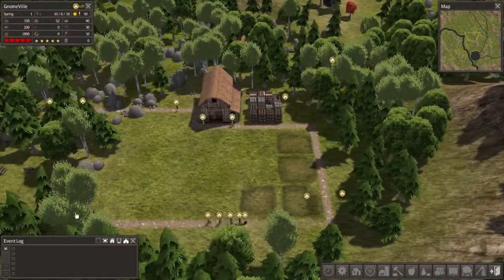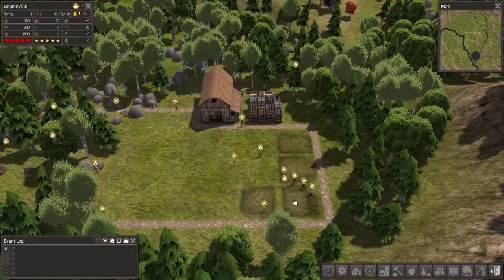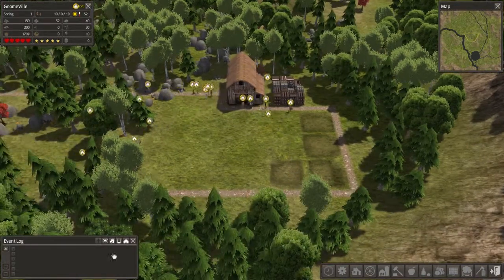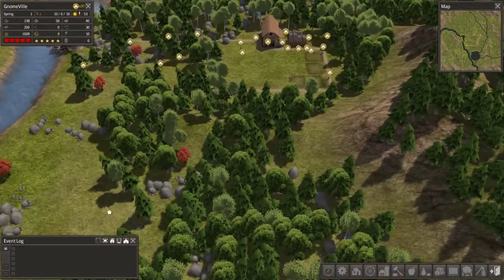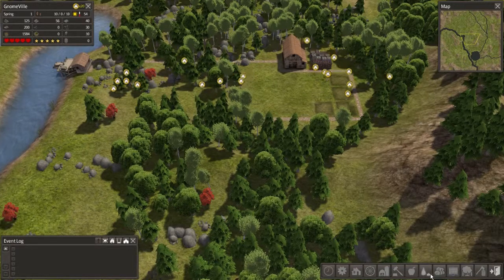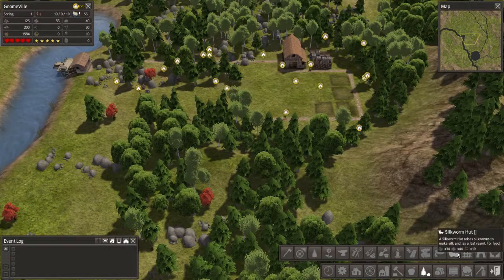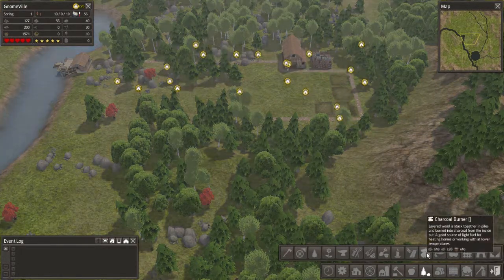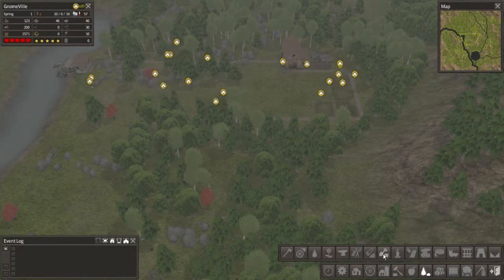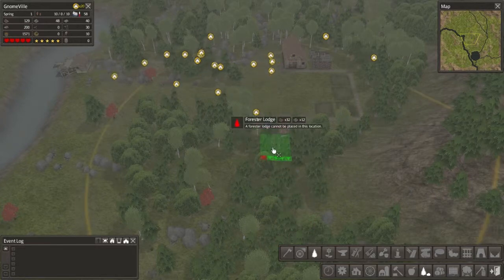I'm not gonna worry about the deer too much right now — I mainly want to get the fishing hut started and get their houses going so they'll have a place to live. Another thing I want to build pretty early on is a forester's lodge, just to make sure they can take care of the trees a little better. There's so much — it's hard to find what you're looking for. Okay, there we go — forester's lodge.